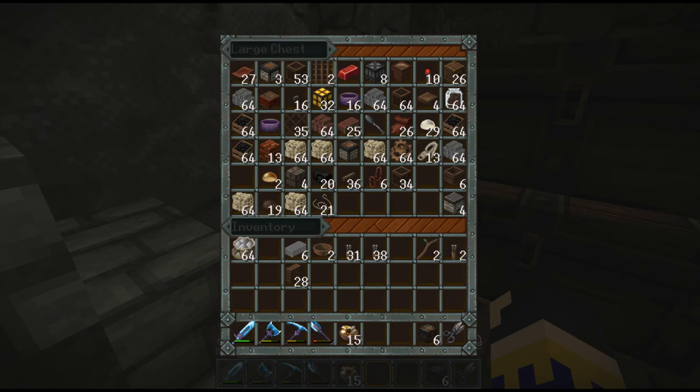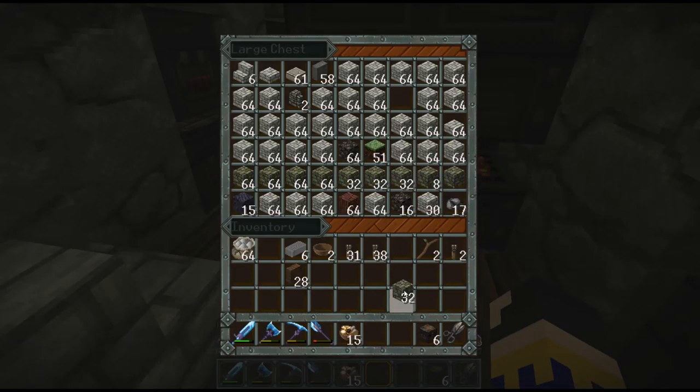For today's episode, we are actually going to make a mini machine from a picture that someone posted on the Discord channel. That is a brief little auto paver. For that, we're going to need three block dispensers and a buddy block.